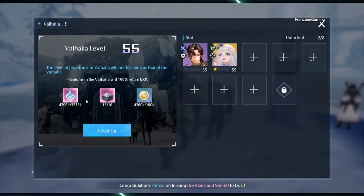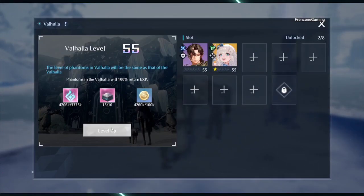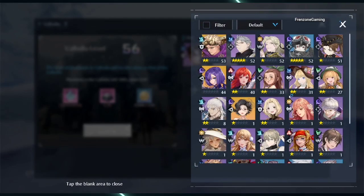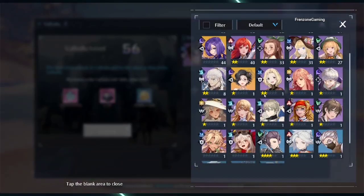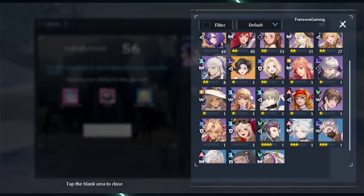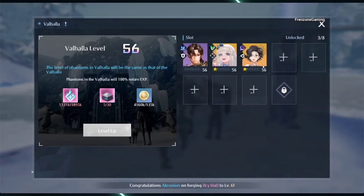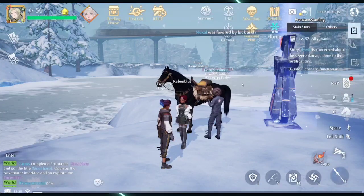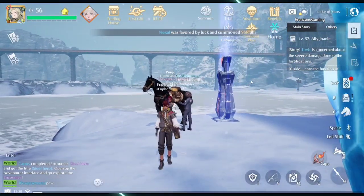This is very helpful — putting your main phantoms in Valhalla and just keep using them. I have enough now so I can level up, and you can see they go from level 55 to 56 — the same level as Valhalla. And if I put in a level one phantom, like Kiko — let's put in Kiko — and automatically Kiko becomes level 56. So that's Valhalla and everything I've learned so far about it.